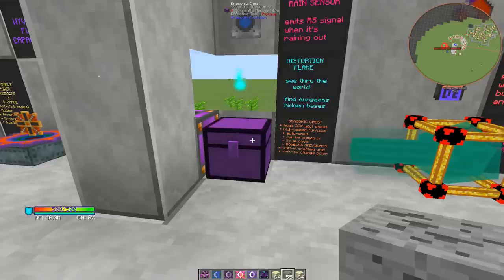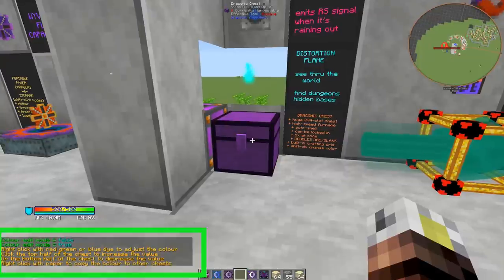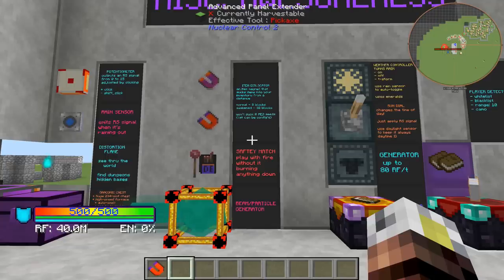You can actually tie this thing directly into Applied Logistics. You can put an interface on one side to dump recipes into it and then an import bus to pull stuff out of it. You can also shift-click to put it into color edit mode, and if you look down in the bottom left corner of the screen it gives you instructions on how to change the color of the Draconic Chest itself.